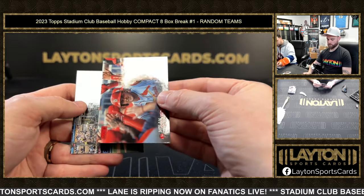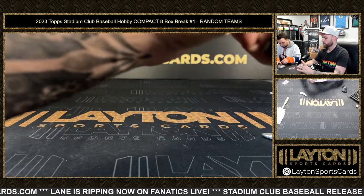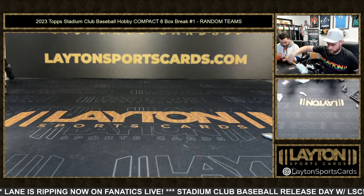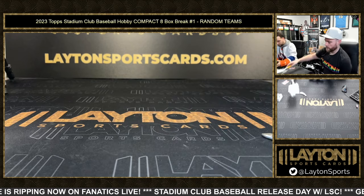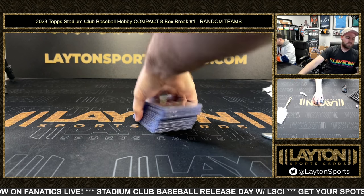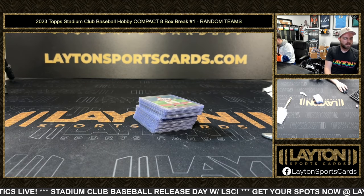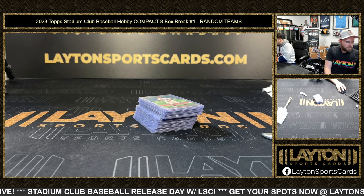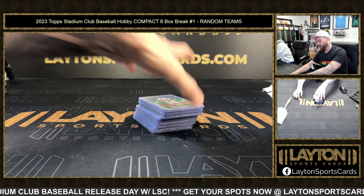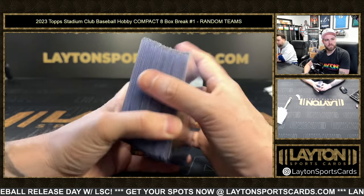And Nolan Gorman rookie red foil on the back for the Cardinals — that does it, y'all! We'll recap here. That does it for Joe and I today as well. Channel 2 personal tonight, 5 Eastern start time — same time start with group breaks. We still have Super Factor bound — he's going for Bowman's Best baseball and Bowman Chrome basketball.